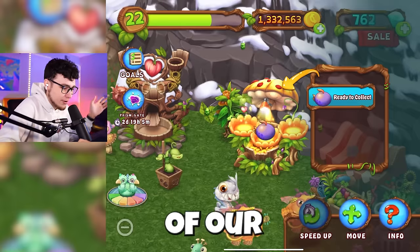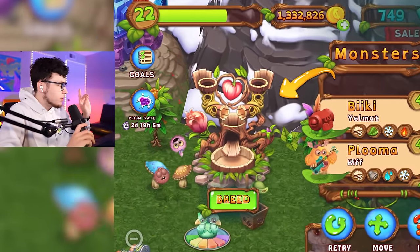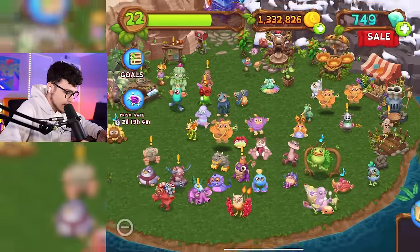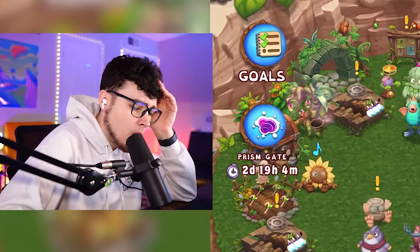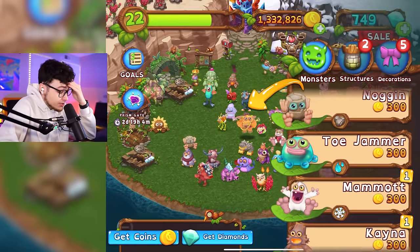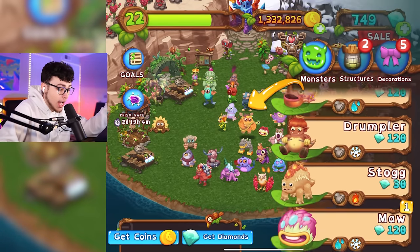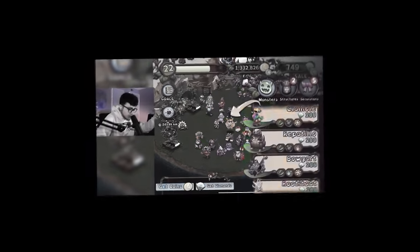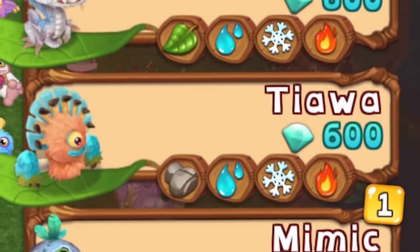Let's go ahead and get this Tweetle out of our nursery. Now that we know the correct breed, let's see if we can get this. So it's Taiwa and Kana — please tell me we have both of these. I don't think we have Taiwa. We don't have Taiwa. I've been doing a lot of teleporting on this game, moving monsters from the continent over to other islands, and I just haven't replenished Taiwa yet apparently. So I think we're gonna have to re-breed her. Where's she even at? She's all the way down here — she's a four element.